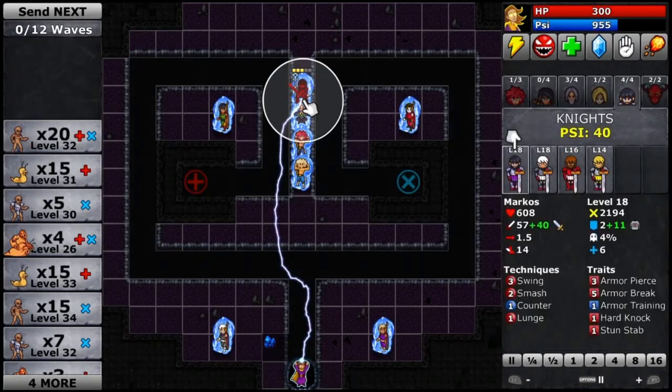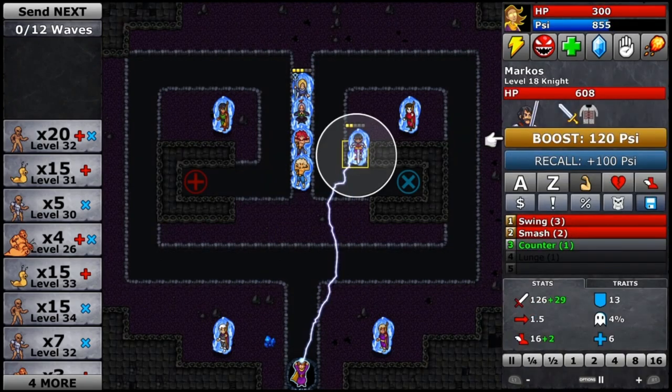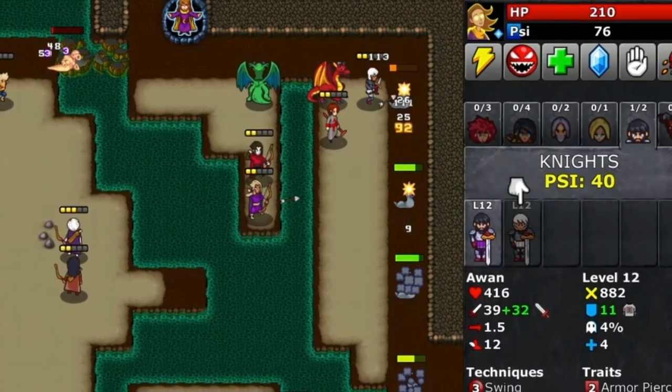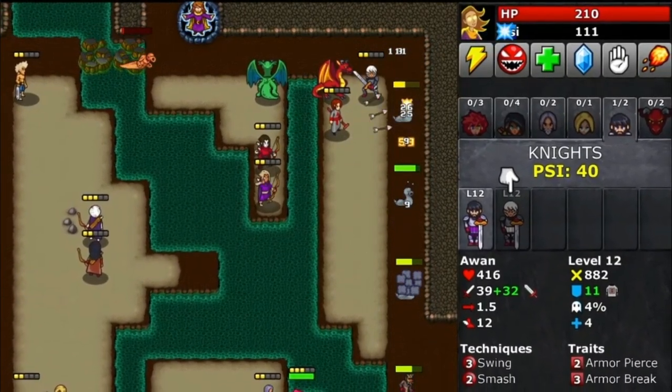At the start of each map you take a minute to work out a plan. You check out what type of enemies are going to come from where, place your knights in positions where they can hack off the armour of any reinforced bad guys, place healers in locations where they can reveal the dark units, which can only really be hit once lit up by the effer flash technique.